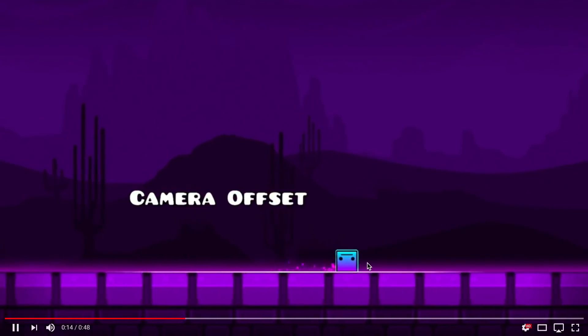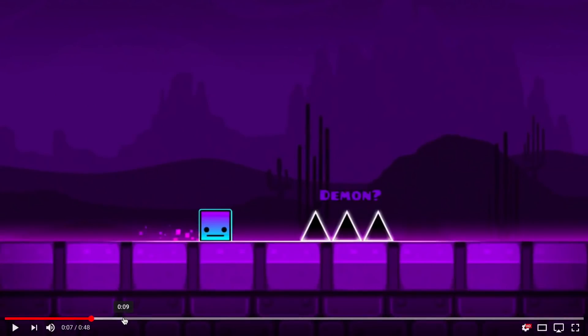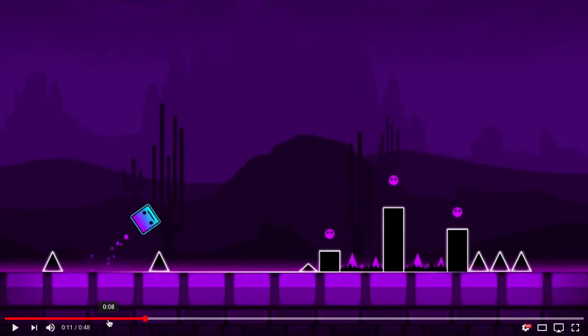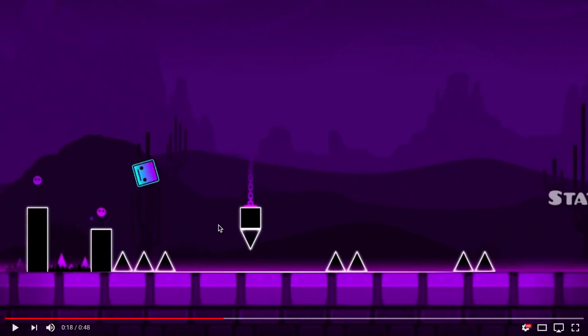Now we have camera offset, which is pretty cool. You can kind of move where the camera is. So you can see the icons at this part of the screen. Normally the ratio of the player to the screen is the same, but the camera offset changes it — it'll move it back a bit. So now the icon is on this side of the screen, which is actually really crazy. You can have an icon over here and if you're navigating through a level you may not even be able to see obstacles because your icon is so far to the right. Then the offset switches back and it's still in this wide mode.